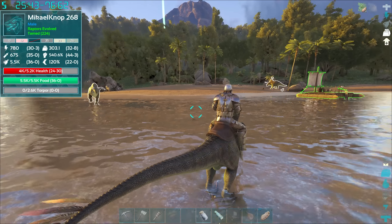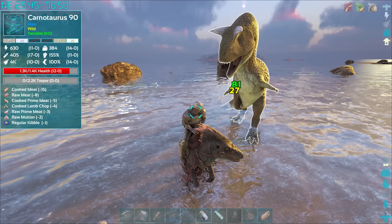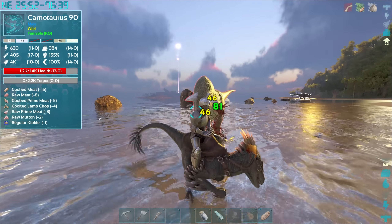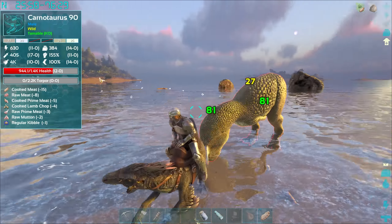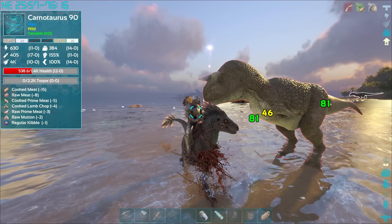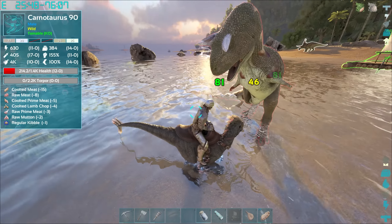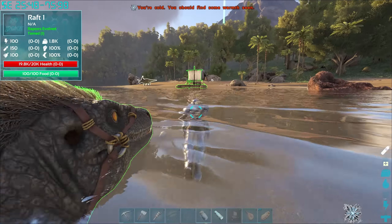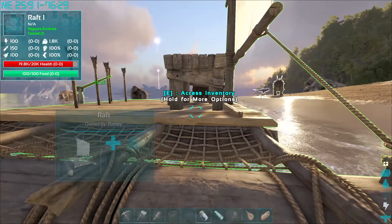Oh — big trouble! We can't move but we should be able to bite. We can't turn around, that's a bit of an issue. We're making progress... oh yeah, easy — got it in the bag! Dead carno. Great stuff. Let me drop this crystal off and we can sail home. I don't think there's anything else we need — well, we might still need some more electronics.